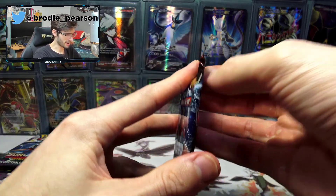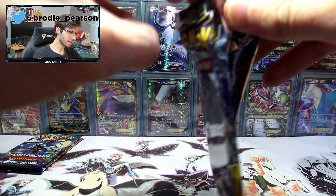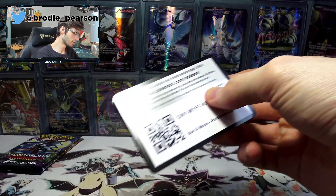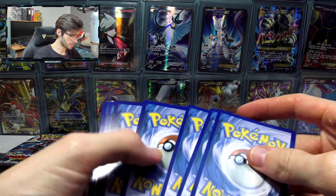Let's do this — Forbidden Light with the Greninja pack art. What do we have inside of this one today? I think there's a chance to get a gold card in this set, so who knows, we might actually get something interesting. That code didn't look very promising, to be honest.